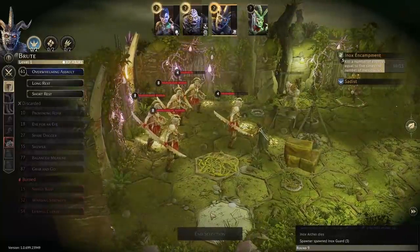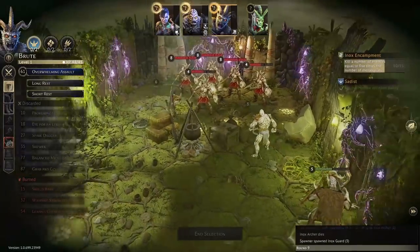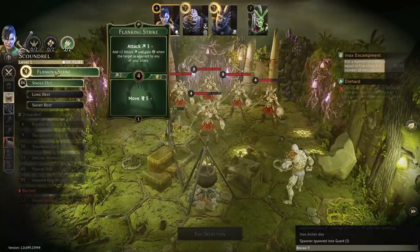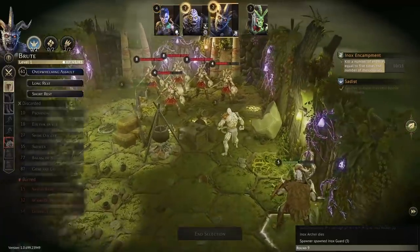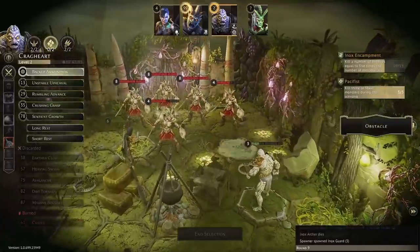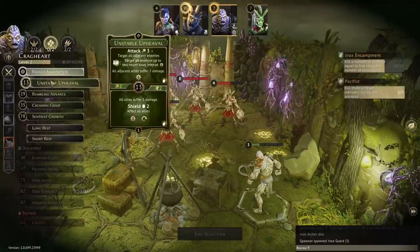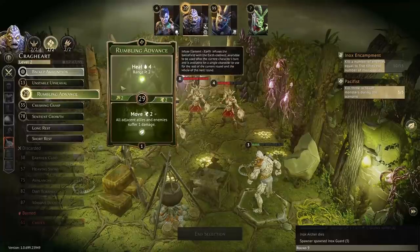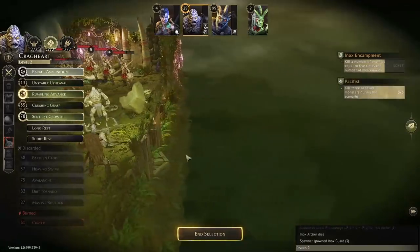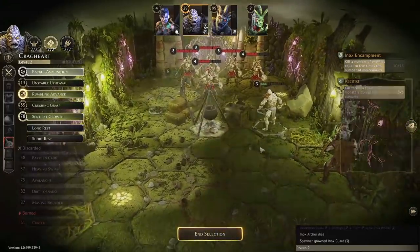Round nine: we'll have to take some rest, but they can't come through here and they don't have range attacks. Going fast and then running — still making an attack with Single Out and then Flanking Strike to run away. The brute can take a long rest. For Oxalis: I'm afraid they pull a range attack card, so I think I'll just pull a heal to back up. We'll open this door, see what's inside, and by the time they get around to us we'll have cleared this room.